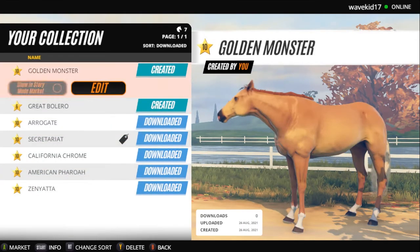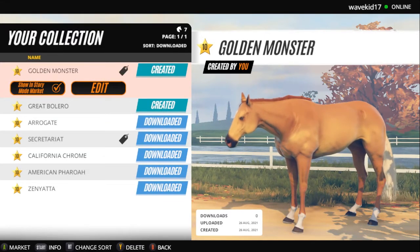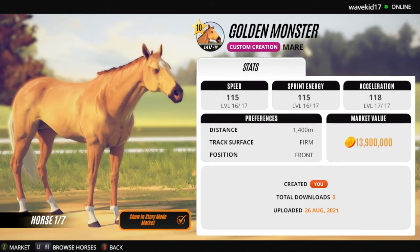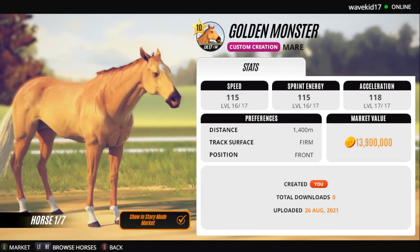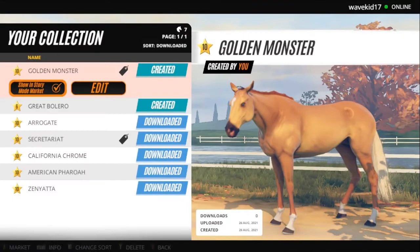But let's go back up to Golden Monster that we just created. And there she is. Her price in the market is probably going to be like $10 million or more — basically $13 to $14 million. That makes sense. So by default she'll already have 115 speed, 115 sprint energy, and 118 acceleration — a frontrunner horse. And she likes to run on the firm track surface at 1,400 meters. So really excited to get Golden Monster going.